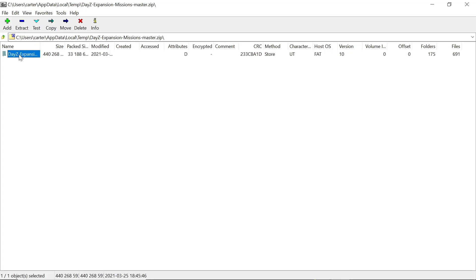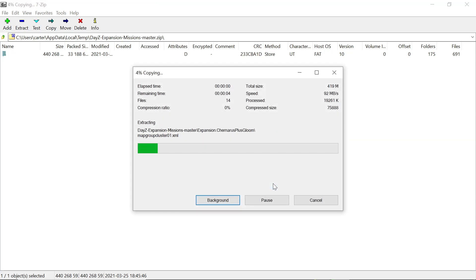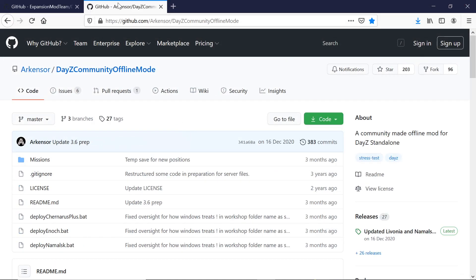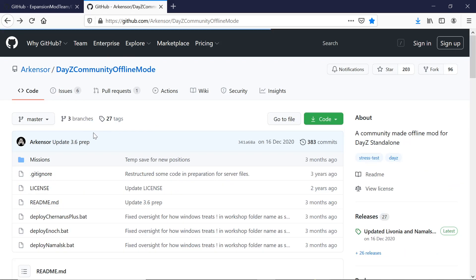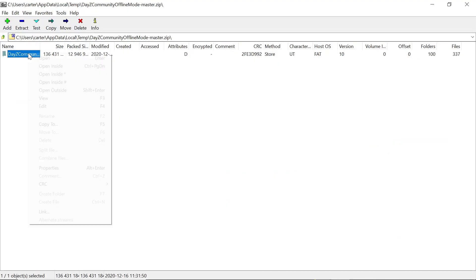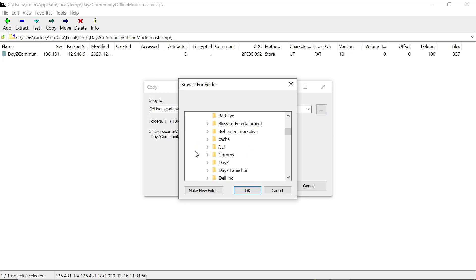It'll automatically highlight the folder with the missions in it. I'm going to copy it into the folder that we just made and extract it there. There we go, we can close that down. Now for the DayZ community offline mode — same again. As you can see it comes provided with three templates pre-made for the three missions: Chernarus, Enoch, and the Namalsk. Go to the main page, hit code, download zip, open it with 7-Zip, highlight the missions, copy and extract it to the folder.